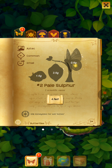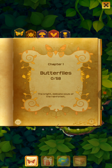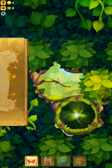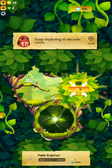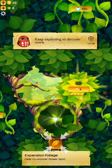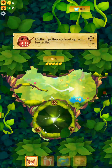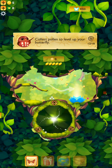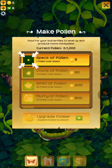We have one Flutterby. We got points! Yay. I think you have to hatch a certain number of them to get all the stuff and uncover the things you need.